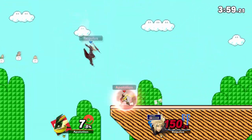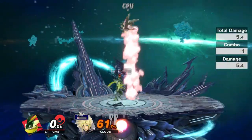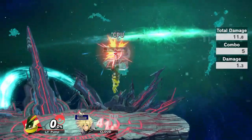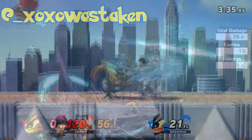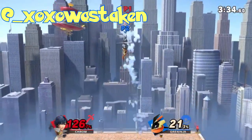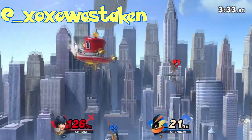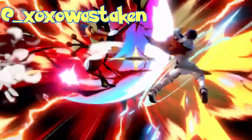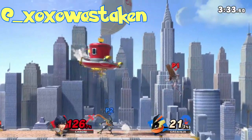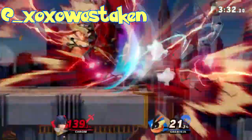What can we get from grab? Up throw is probably our most used throw — it can put your opponent right back into juggle position. From early to mid percents, you can get an up throw up air guaranteed. At high percents, we have a really solid kill mixup. If your opponent is scared of up air and goes for a directional air dodge, start charging Shadow Sneak in their direction and release it when you hit the ground. Most of the time this will connect because Greninja is such a fast faller that he'll hit the ground before the opponent, and because the period stuck in directional air dodge is determined by distance fallen and not time — that's a free stock!